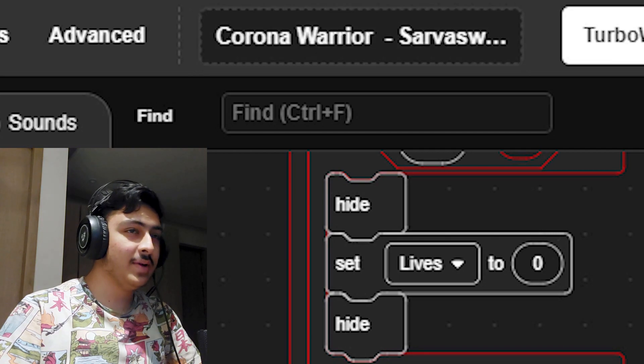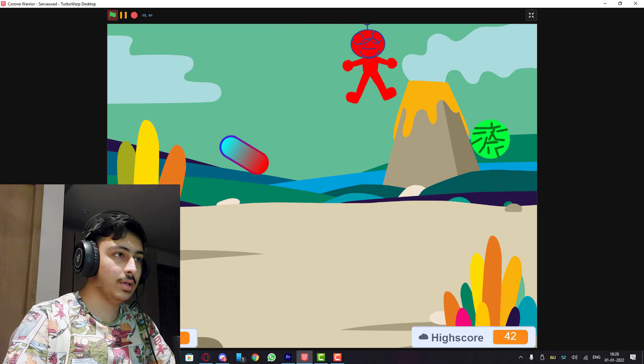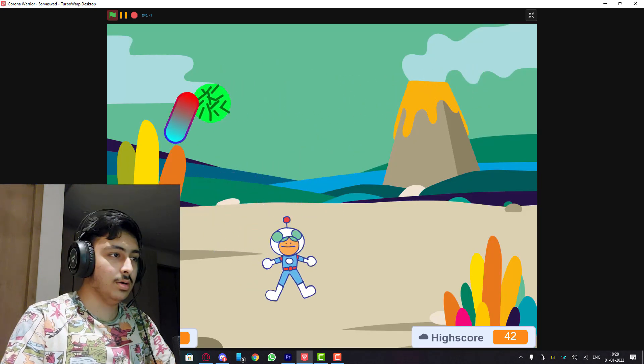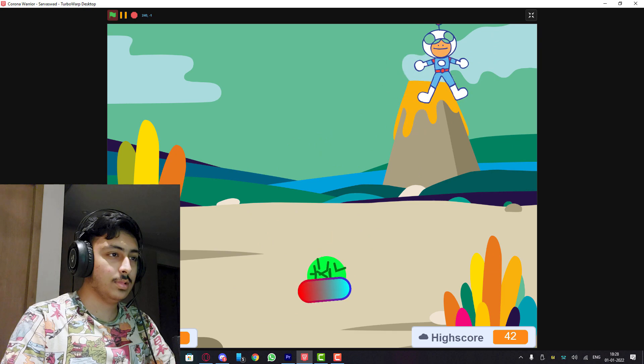Easy - let's see. I can get the vaccine and these are the viruses or something. This game is good but can be much better. First change the background to something two-dimensional and more related to the game. Also make things look more appropriate - make the virus look like a virus and not a ball, make the person look like a person and not a weird superhero.